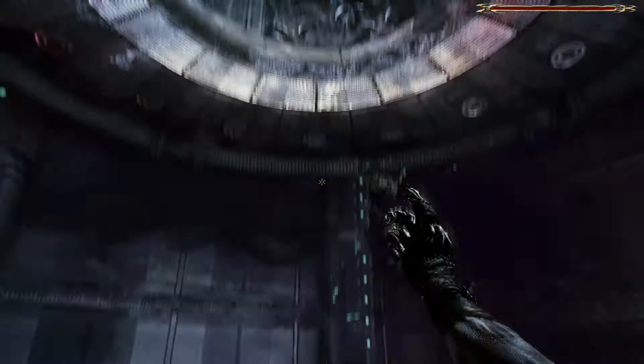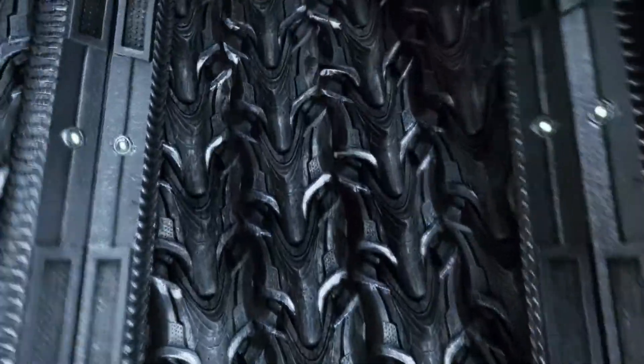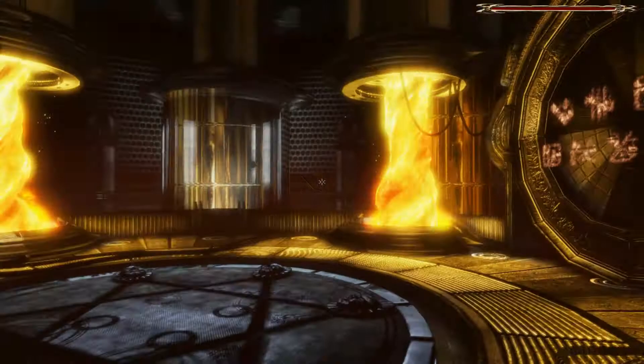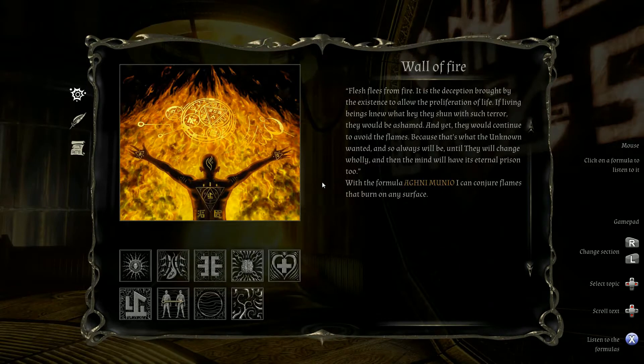Notemma tulipun. There we go — it's just gonna rise automatically. This is sort of making me dizzy. There we go. Wall of fire! Flesh flees from fire — it is the deception brought by existence to allow the proliferation of life. If living beings knew what key they shun with such terror, they would be ashamed. And yet they would continue to avoid the flames, because that's what the unknown wanted and so always will be, until they will change wholly, and then the mind will have its eternal prison too.